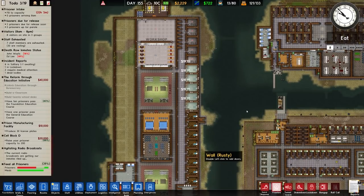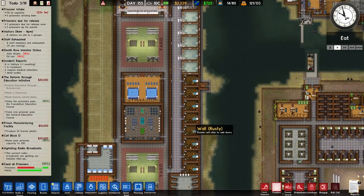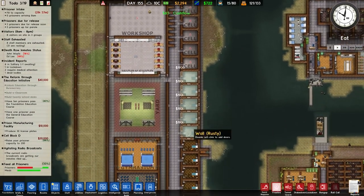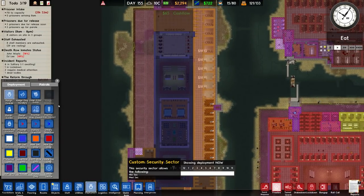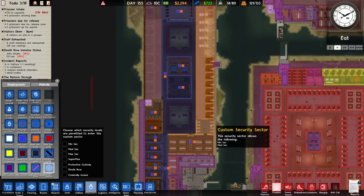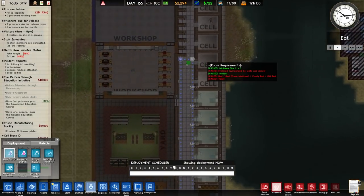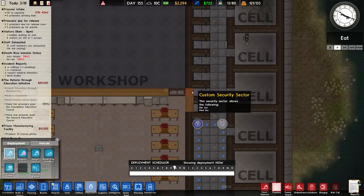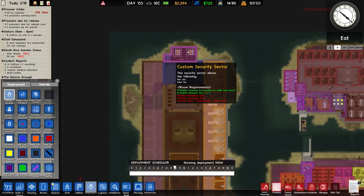These cells are the medium risk cells, built up from the bottom to the top. We do want to start to grade them later on, so some will have more things like radios and desks. In terms of deployment it's all set up either with a custom sector or set up so that this one is just the medium. In terms of patrols we do have patrols going around here — these are actually solitary — and I just double check that there's staff only up there as well.